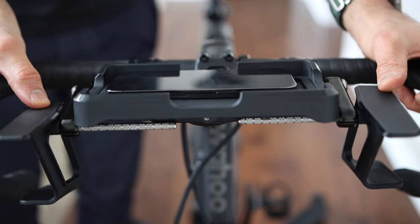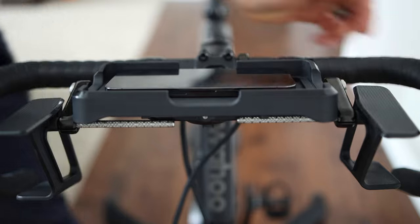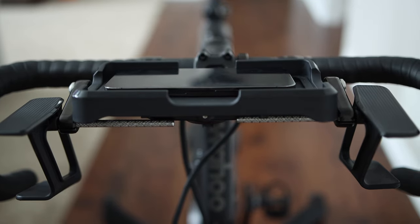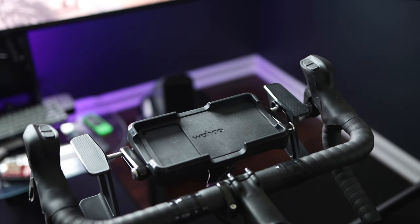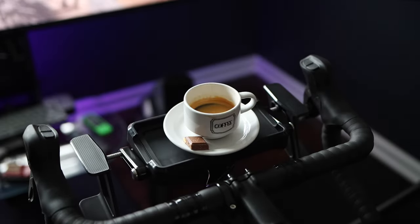Once installed, you can adjust the location of the thumb paddles by loosening the screws and repositioning them to wherever you're most comfortable. I'm using the Kicker Bike here because the bike computer mount included with the Kicker Steer isn't compatible with my bike's handlebars. But look at that — we now have the Kicker Bike tray that I've always wanted.